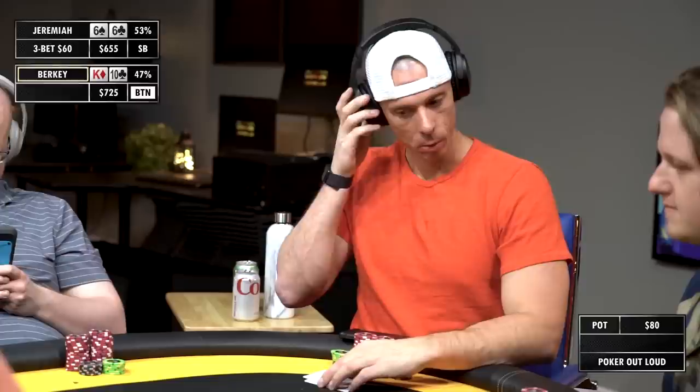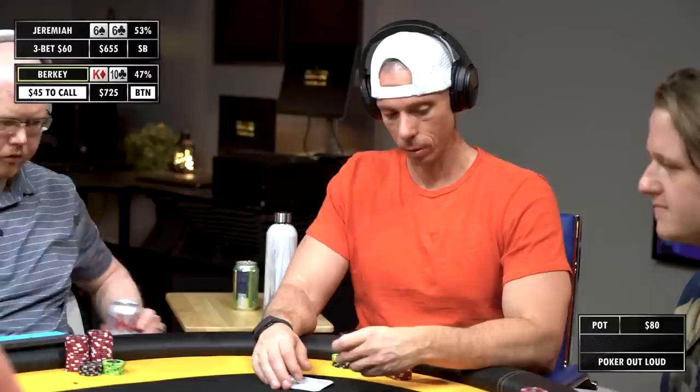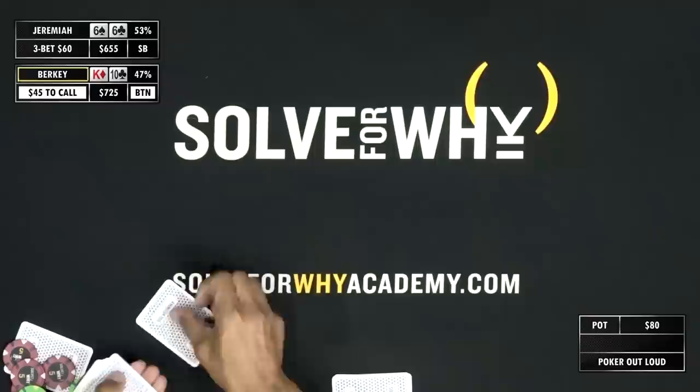This spot can be a little bit annoying with these types of hands, but given that we are in position, we're certainly not folding. King-10 is a little bit too strong here, but we will have to navigate a little bit cautiously. It looks like Jeremiah is about 700 effective, so a little bit below 150 big blinds. We're going to arrive at an SPR of 5.5.